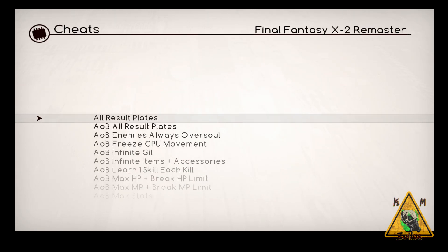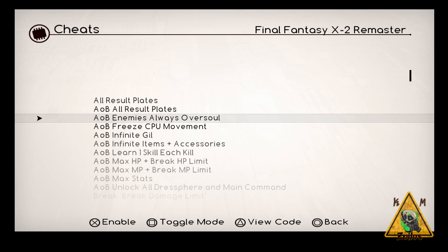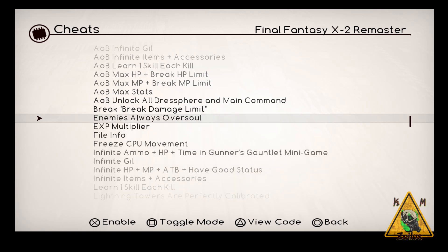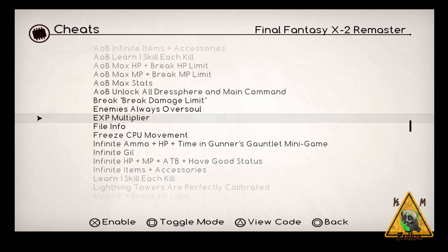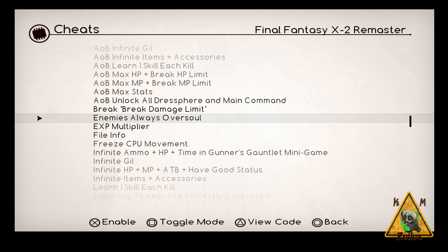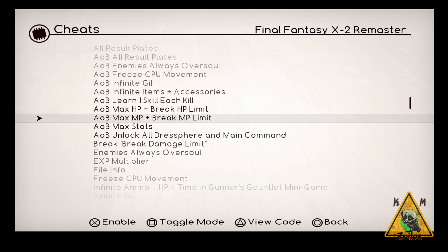Here we are at the Final Fantasy X-2 Remastered cheats page. As I mentioned in the last video, at least for me the only cheats that worked are the ones that have an AOB in front of them. The cheats that don't have an AOB in front of them didn't even seem to be attempted to get written to the game and would never work, but your results may vary.